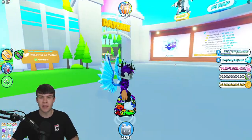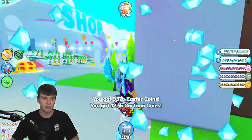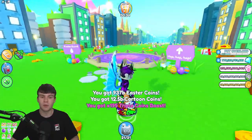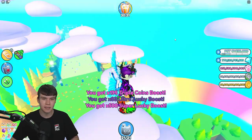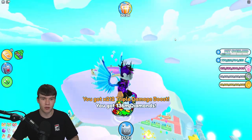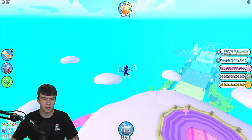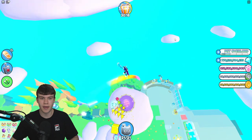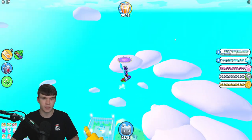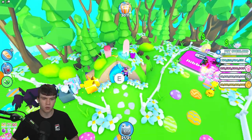In today's video, I'm going to be showing you guys how to complete all quests for the secret Easter Hut in Pet Simulator X. Here we are inside Pet Simulator X. In order to unlock the secret Easter Hut, we need to complete some stuff. In the Easter Hut there is the brand new bunny hoverboard, which is only available for a limited time for the Easter 2023 quest. So we're going to go ahead and do this. I'm going to show you how to unlock this locked door and complete all the quests.